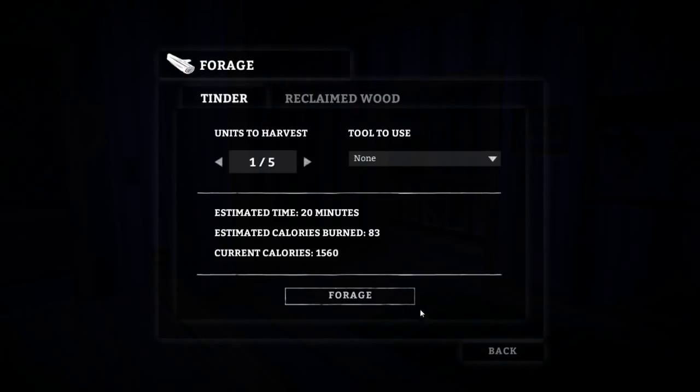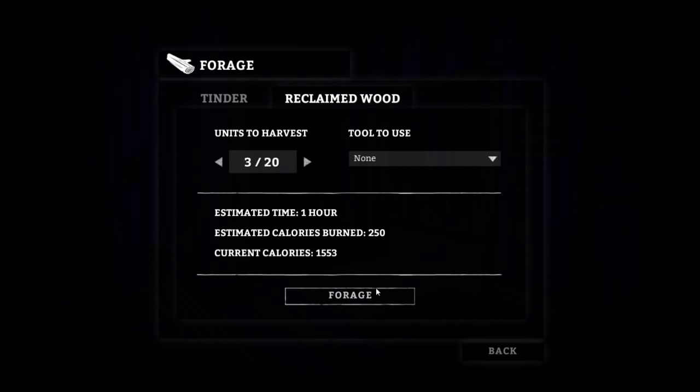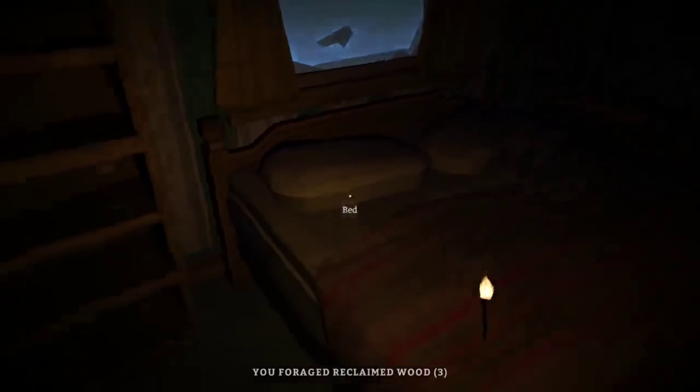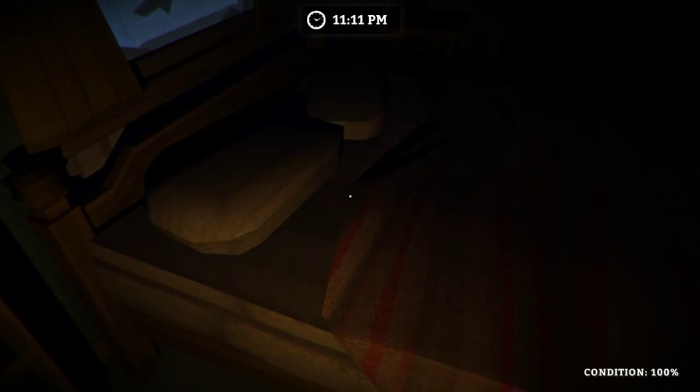So instead of just randomly hoping you get what you need, you can now choose to forage for tinder or for wood. I'm going to forage for some reclaimed wood from this area. We don't have any tools to use, so we'll just spend an hour doing this — seems like a pretty good use of the remaining time. That'll give us a bit more fatigue too, so we'll probably go to sleep right after. There we go — let's sleep through to about 6 a.m.